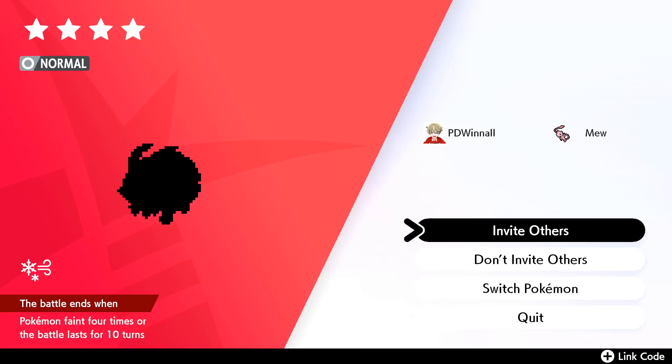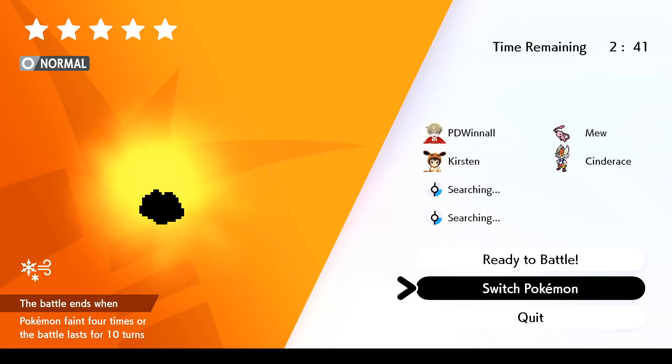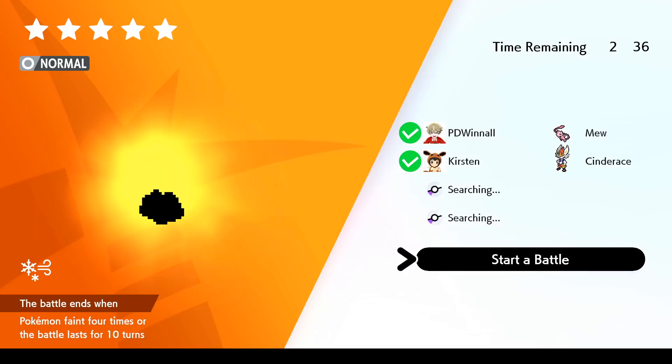Bring your best physical attacking fighting type Pokemon and you will be able to destroy these raids in a matter of minutes and continue your hunt for a Ditto raid. This is also going to be a great method for farming large and extra large experience candy, rare candy, and various other rare items.